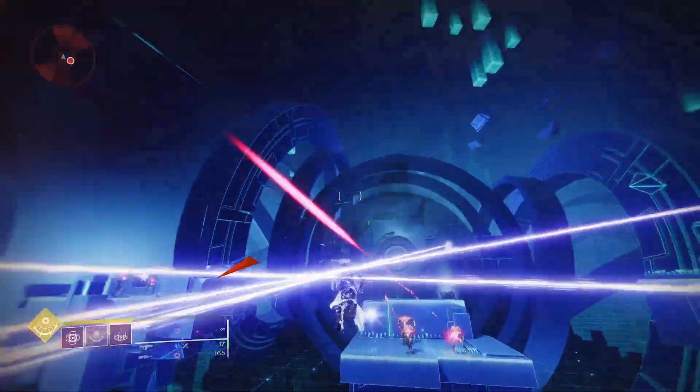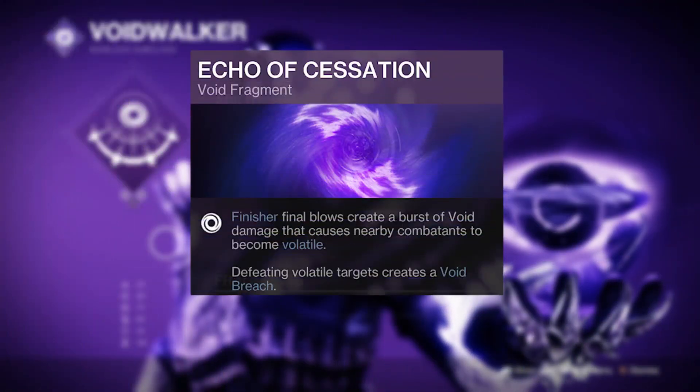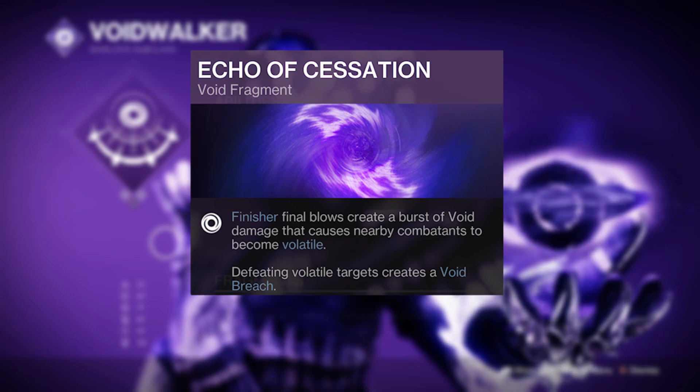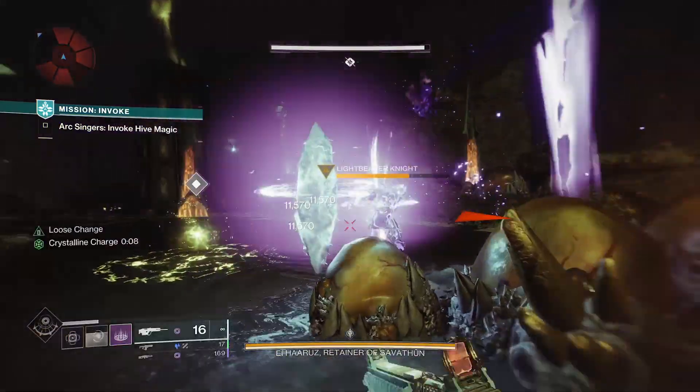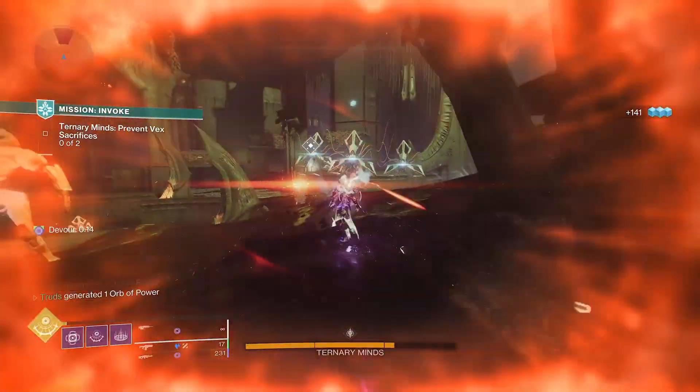The real beauty though is within the subclass synergies this now all offers, starting with the Echo of Cessation — any of your volatile explosion final blows will create void breaches to refill your class ability energy when collected. This then sets you up to really turn the hive soul fire up to 11 with this Void 3.0 build.